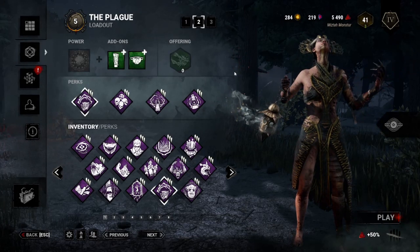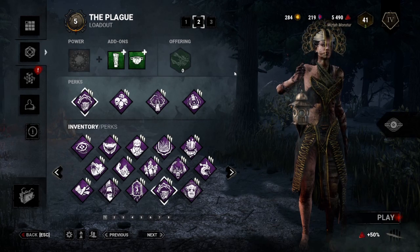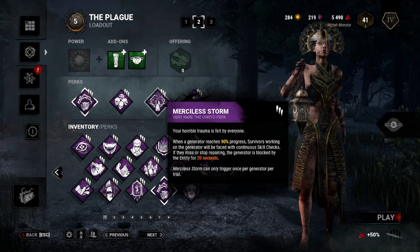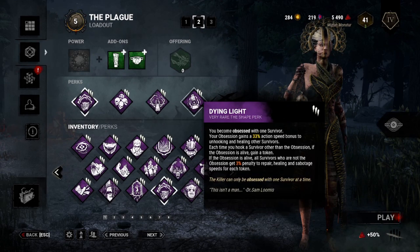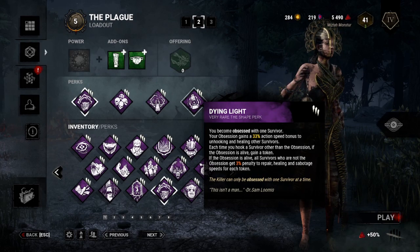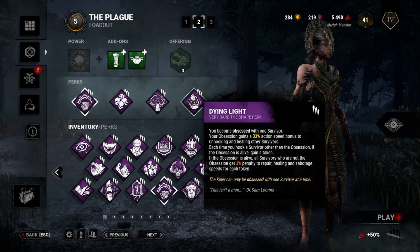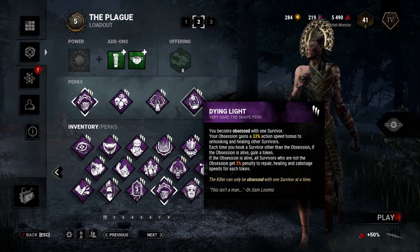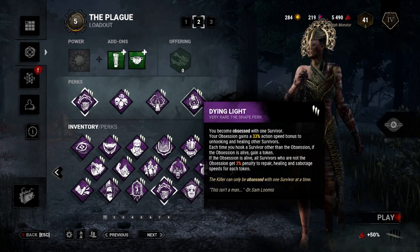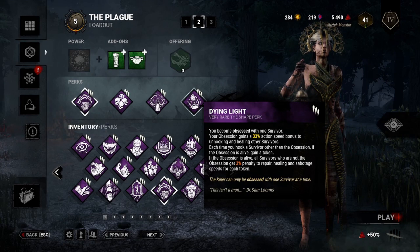Next, we have something that can only really work on Plague nowadays. I had this as my Unreal build, but now we have Merciless Storm and Dying Light. Dying Light makes it so that your Obsession gets a bonus to unhooking and healing other people. Plague is the only one now — with some minor exceptions — that prevents people from just healing outright, so only use this on Plague nowadays. But in return, if you hook people that aren't the Obsession, you gain stacks to slow down the game in other ways.